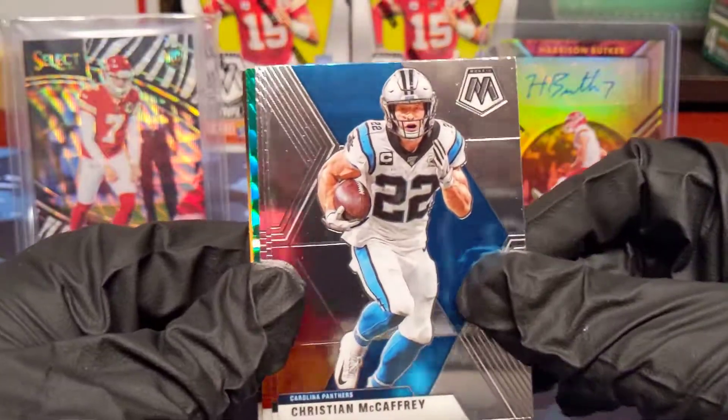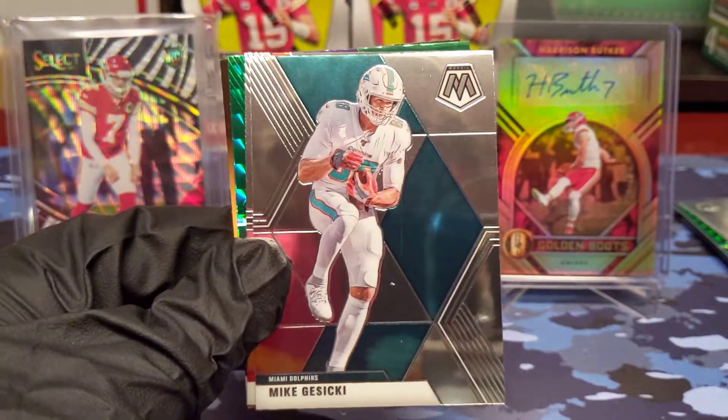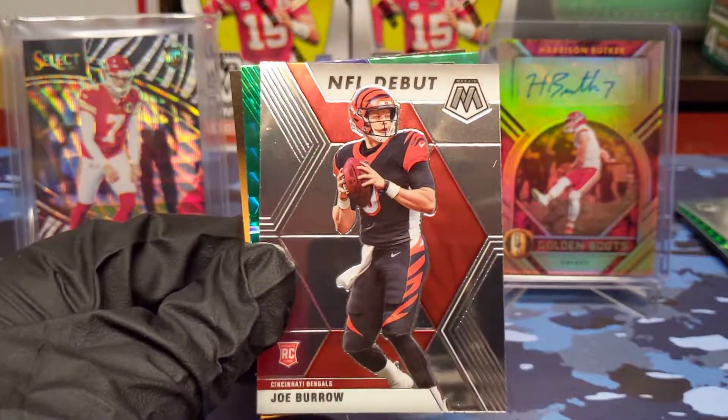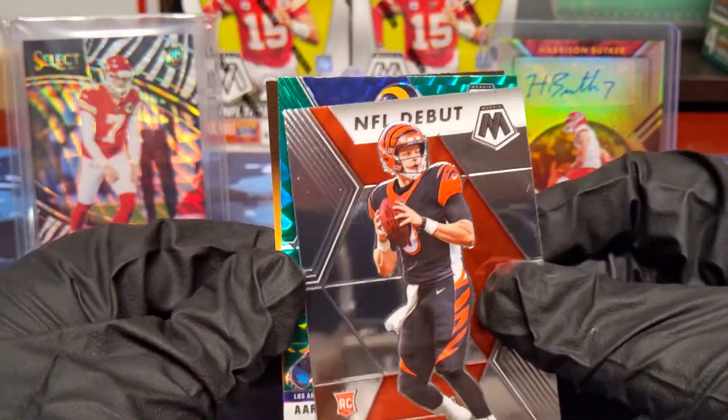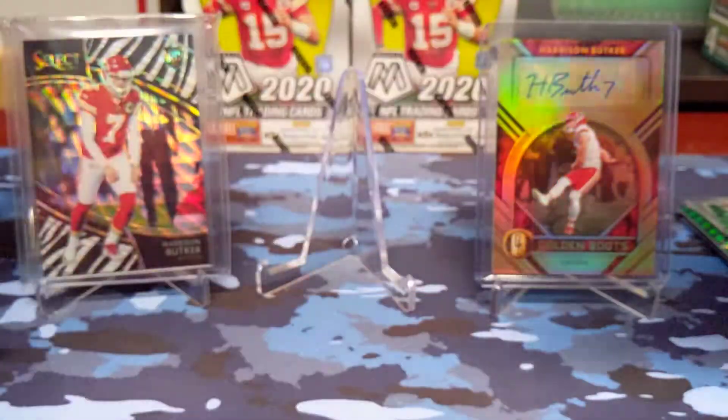Christian McCaffrey — victim of the turf monster week two. He'll be back though, so that's good. Mike Gesicki, Joe Burrow NFL debut rookie — his rookies are flying out of these packs — and Aaron Donald green and a kid reporter. I'm getting a lot of Joe Burrows, definitely have to be highly produced.